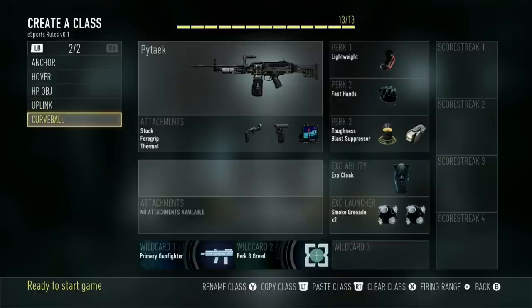Last one here is my Curveball class. Basically this class changes to whatever curveball strategy I'm trying out that week. Here I've got the LMG with Stock, Grip, and a thermal sight, with Lightweight, Fast Hands, Toughness, Blast Suppressor, Cloak, and two smoke grenades. Fast Hands is for the Cloak and the two smoke grenades. I keep going back and forth between using Grip and Quickdraw on this, because after the first few shots you don't need Grip — it's a laser beam. But the first few shots are hard to control sometimes, so I've decided to put on Grip and just play it as a much slower class. It's been working well for me, but I don't pull it out very often. Sometimes this class will change to a shotgun class, but I just don't feel like the shotgun is as good as I thought it was originally.